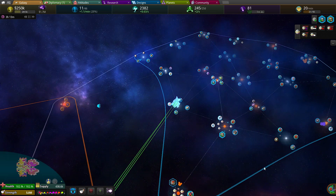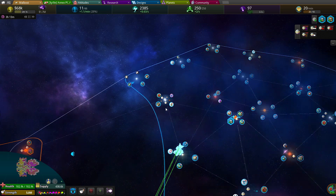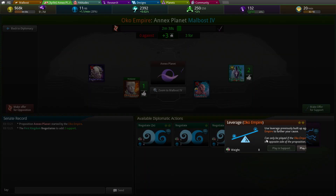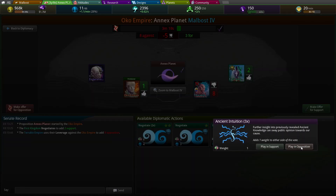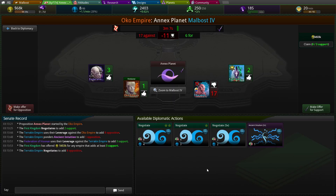I don't have the FTL to get them there. You're trying to annex one of my planets. Mailpost 1, Mailpost 4, I'm trying to annex this one. Play in opposition. And then I'll intuition it. Play in opposition. The timer has rung. Wow, screw these guys. We'll negotiate. Play in opposition. Yeah, screw you guys.